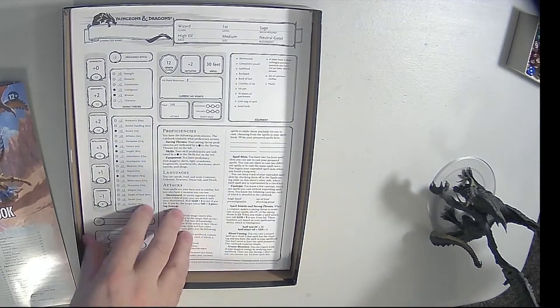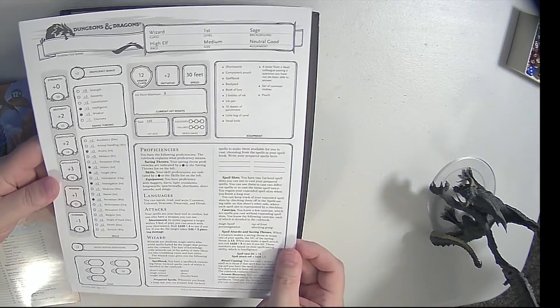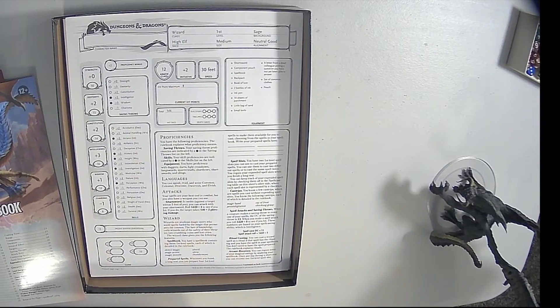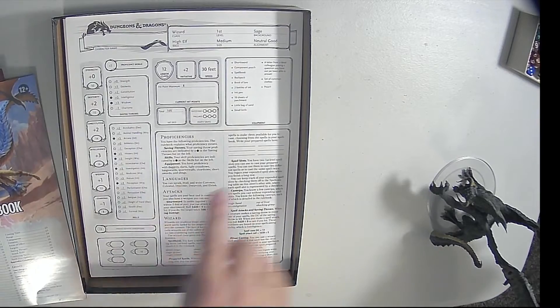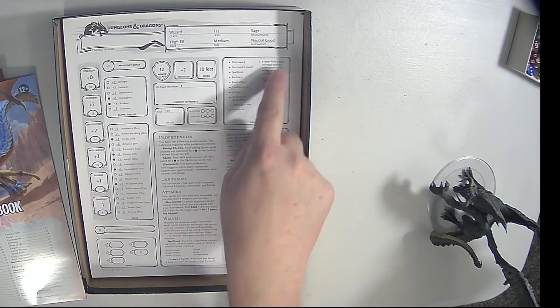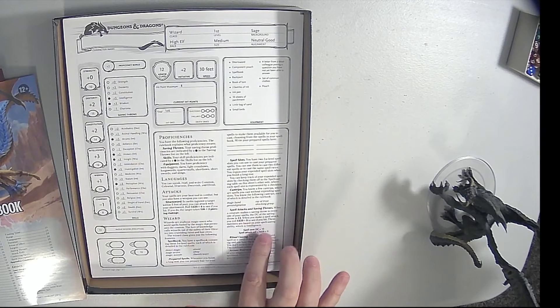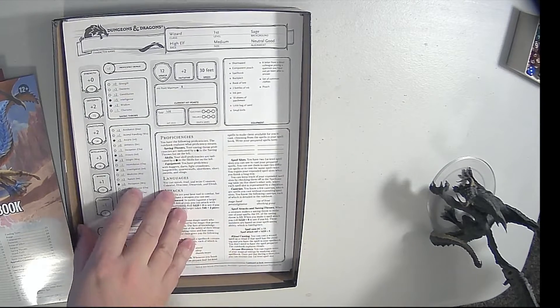Then we have the characters. Let's see how these characters compare to the characters in the original starter set. So we got a wizard who is a high elf. He's got 16 intelligence, eight hit points, uses a short sword. It's nice how they did the attacks here. Got languages, a spell book, space for his prepared spells, equipment. This is kind of a different layout than they've had before. Spell slots, spell attacks and saving throws. Everything's kind of bolded — the main things you need. That's really handy. Talks even about ritual casting and arcane recovery there. So that's the wizard.